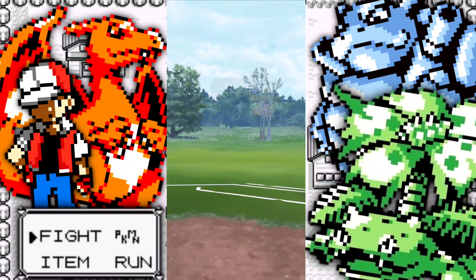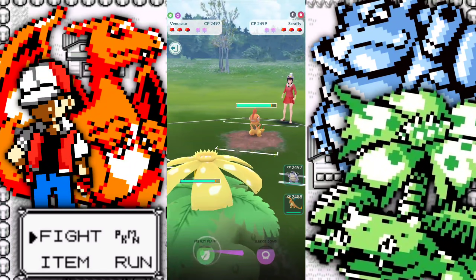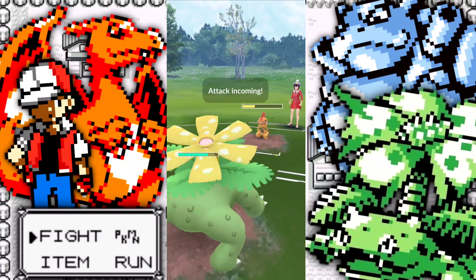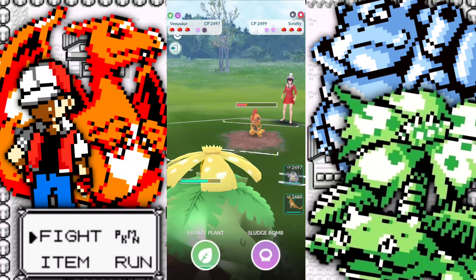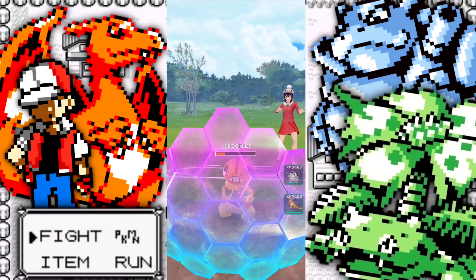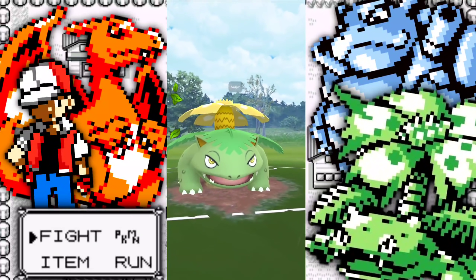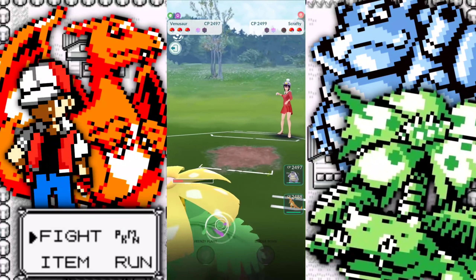Moving on to the next battle — I'm pretty sure this is the one where Charizard just absolutely goes on a rampage. This is a good lead for us. Technically everything on our team is not going to mind going up against Scrafty. The only worst matchup is Blastoise because it's not taking resisted damage from Counters, as opposed to Venusaur and Charizard. Going for another Frenzy Plant. Shielding up the Foul Play correctly — very nice. Letting this go through, absolutely no problem. Hit us with that Foul Play — going for another Frenzy. Double shield that Scrafty if you want, by all means. They're letting it go.